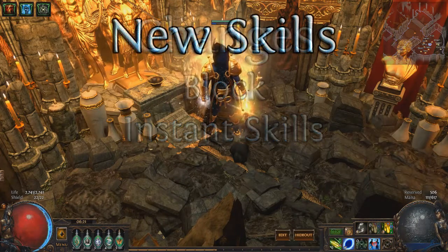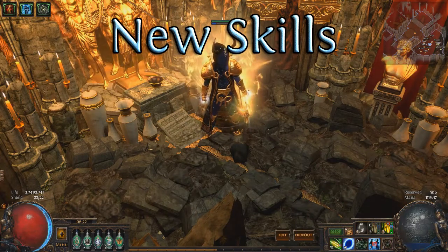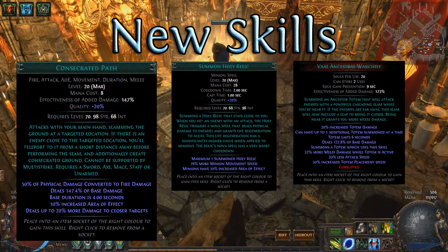Next, the new skills. There are two categories: things we've seen already, and the new stuff. The three new skills revealed here are Consecrated Path, Summon Holy Relic, and Vaal Ancestral Warchief.